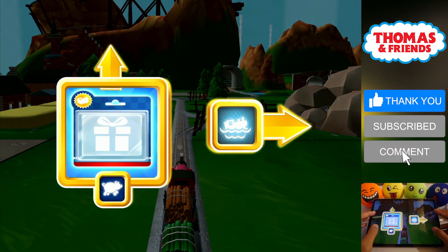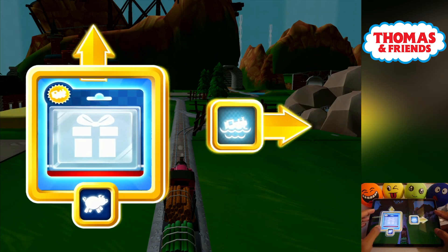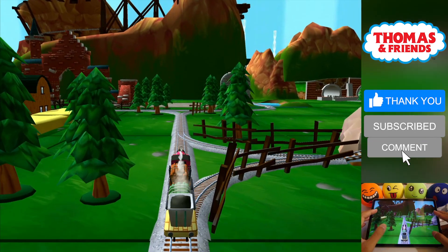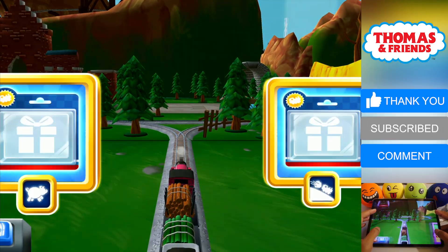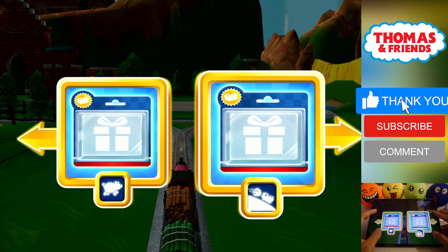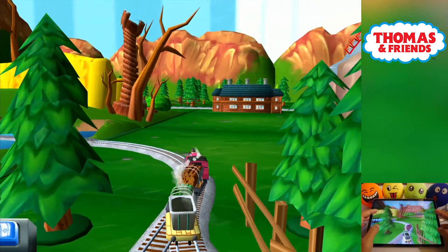Where should we go next? Right leads to Waterslide Mountain. Forward leads to the Pig Farm. The Pig Farm is near. Go! Left leads to the Pig Farm. Right leads to the Boulder Clips. Boulder Clips is a daring dash to the finish.